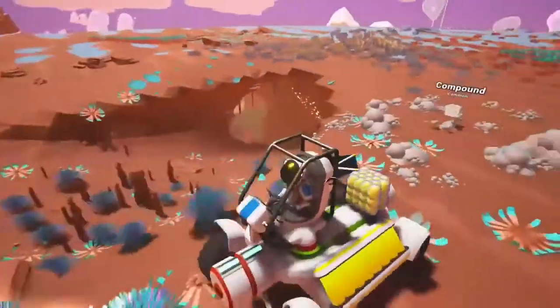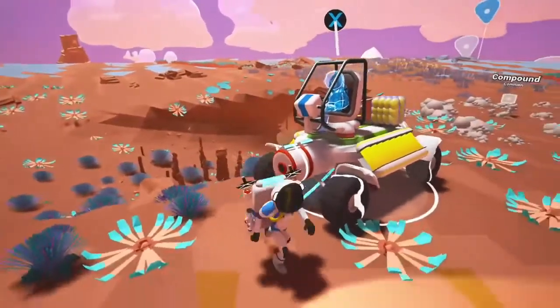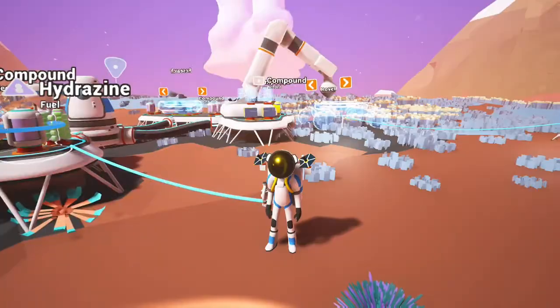It's quite unstable though — if you hit a rock you can go flying. There have been a couple of times, because the game is in preview, where I've been knocked out of the buggy and I've literally gone through the floor inside the planet.